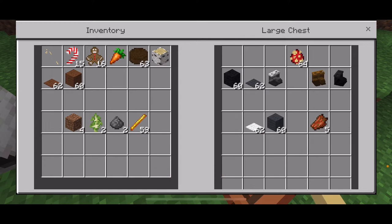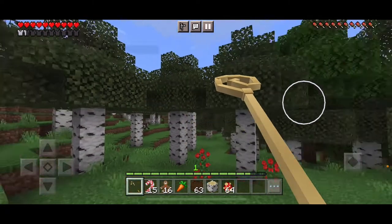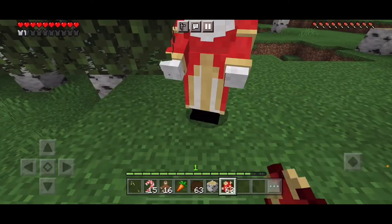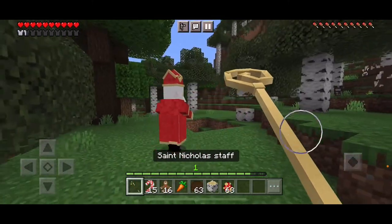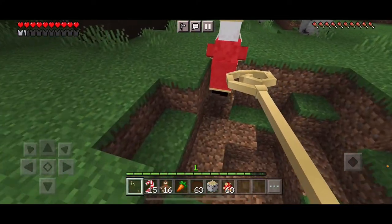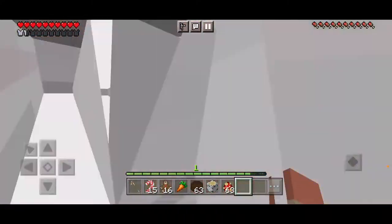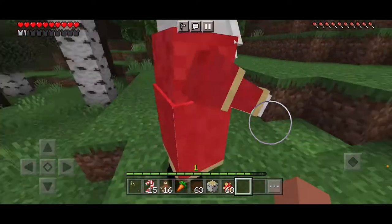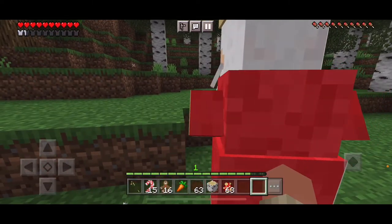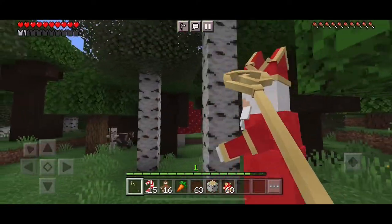And now, last up is the Saint Nicholas mob. Here we go. Ho ho ho ho ho! Merry Christmas! Thank you, Santa. Thank you, Santa. Saint Nicholas, thank you. This mob is friendly, but I don't really want to kill him because he's too nice. Merry Christmas, Santa.